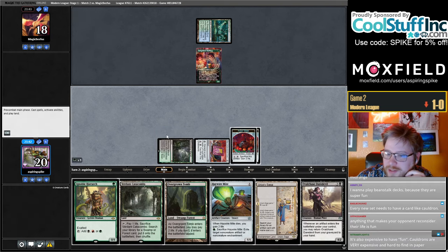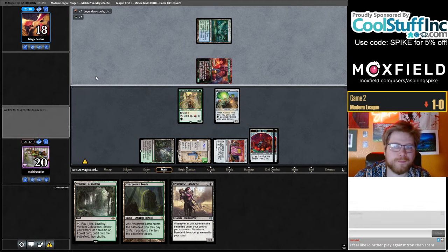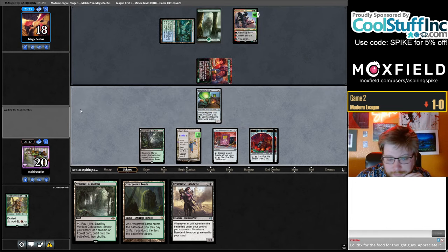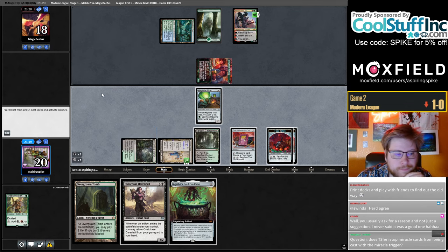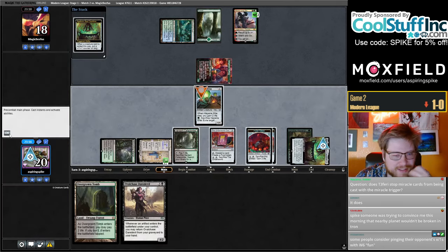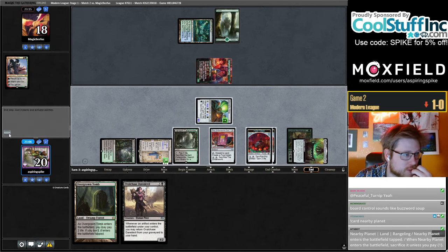We've got mana curve considerations to think about and I want to try the Fulminator plan on the play. If I Cauldron this turn I can kill the Rhein-6 but I don't get to make a token — seems okay. The sales pitch is always kind of funny. I do think current builds of four-color are pretty good at just ignoring Grist for a while.